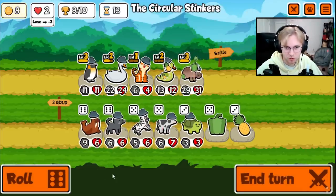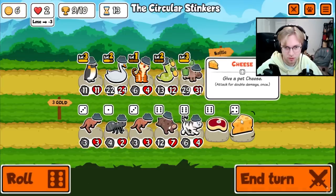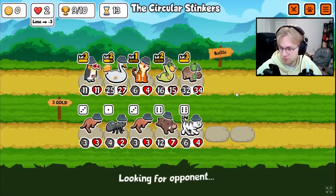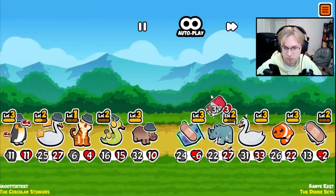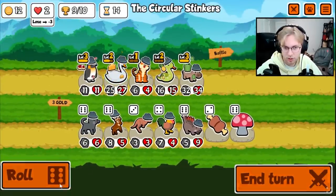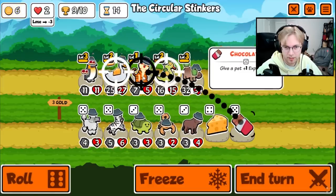We're looking good now. Because if we have a level 3 tiger with a level 3 hippo, the hippo's healing 18 after every kill, which I think is pretty nuts. I'd like to level up my tiger or snake. Can I level up the tiger? I can.